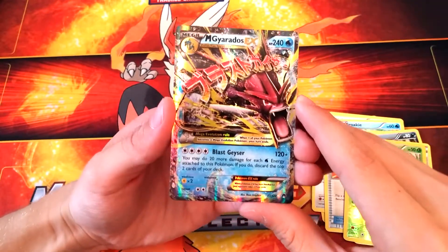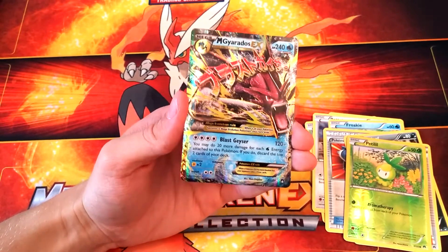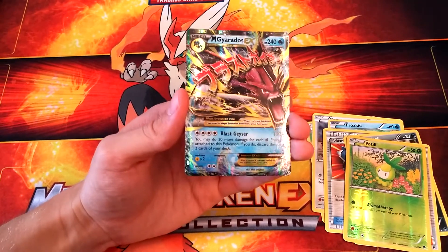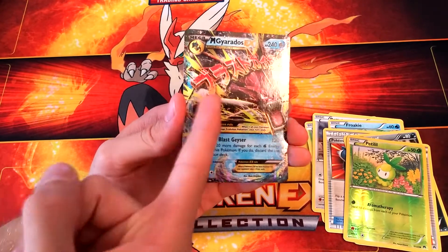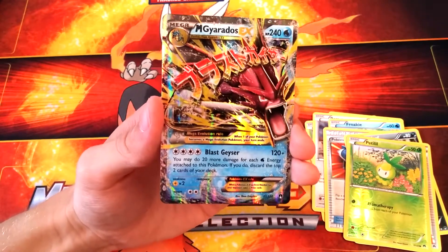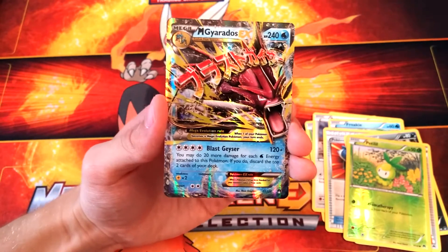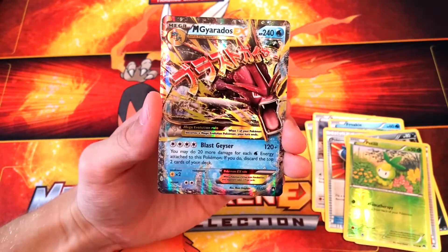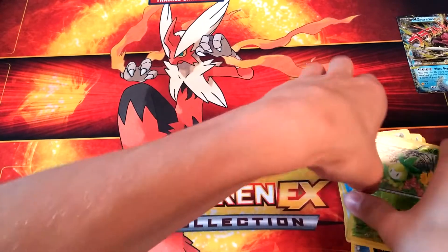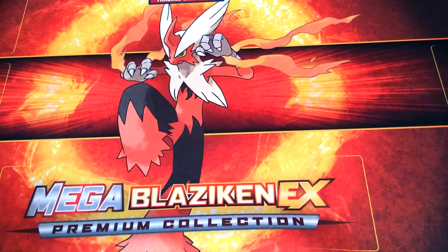It's a Mega Gyarados EX — that's really cool! This completes our set: in the tin we got a Magikarp reverse holo, then a Gyarados rare in the Charizard box, and now the Mega Gyarados EX. Its move is Blast Geyser, which does 120 damage — you may do 20 more damage for each water energy attached, but if you do, discard the top two cards from your deck. Wow, that is a nice card. At least one EX — not bad at all.